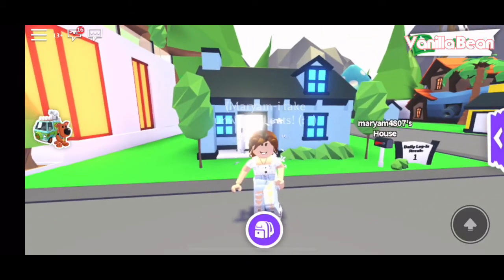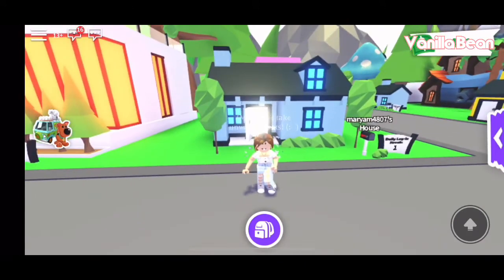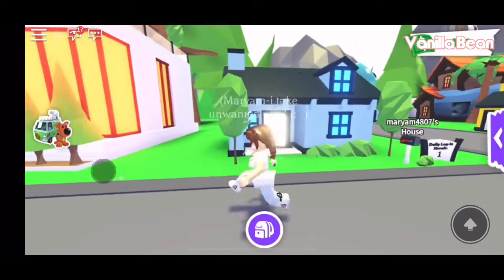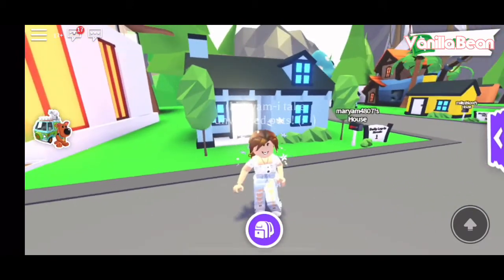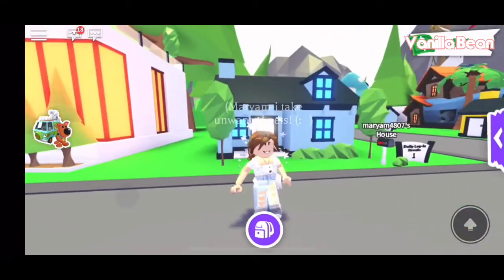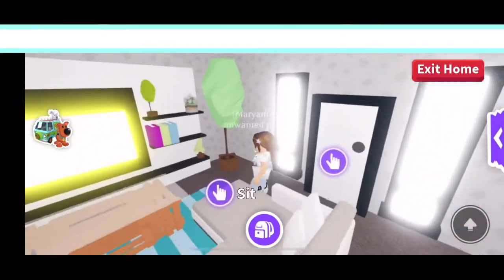If you guys can tell me in the comments that'd be great! But let's get straight into the video. This is the cheapest house you can buy in Adopt Me — I got it because it's really small and cozy. I like cozy houses. I made the outside nice and blue, and I also customized my outfit which looks really cute.